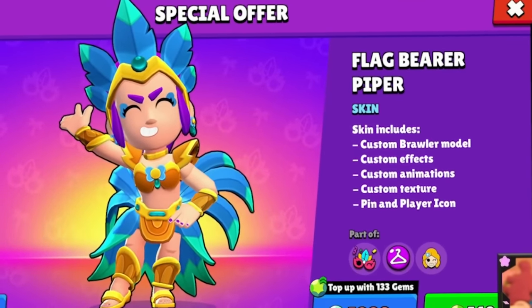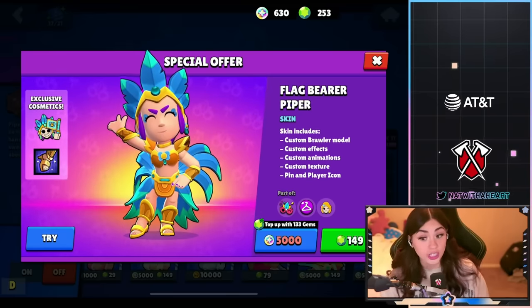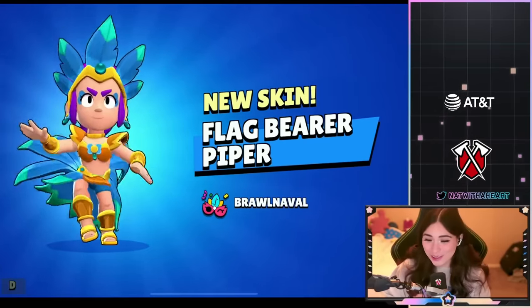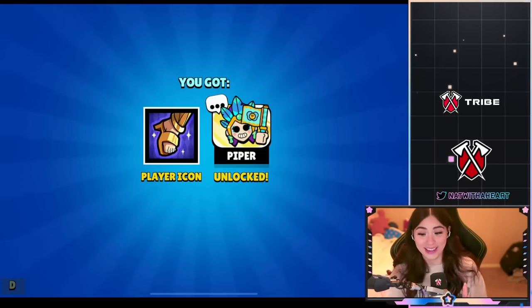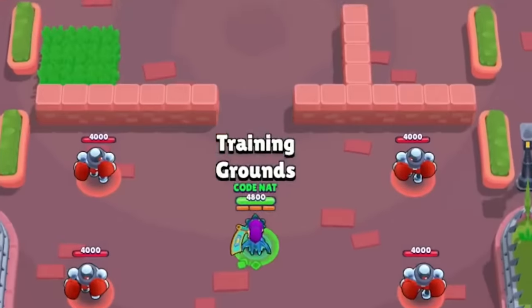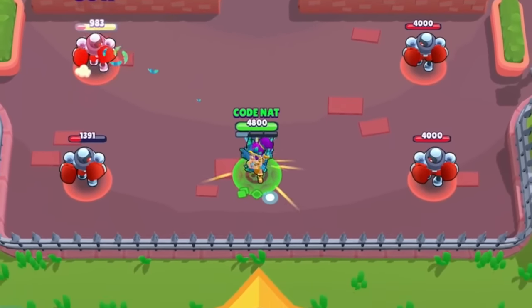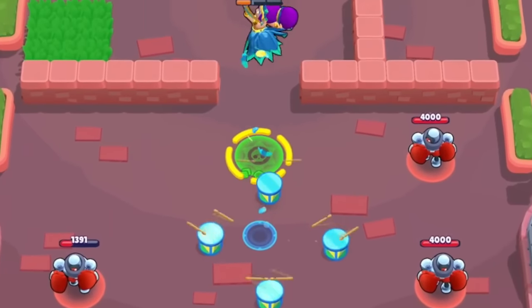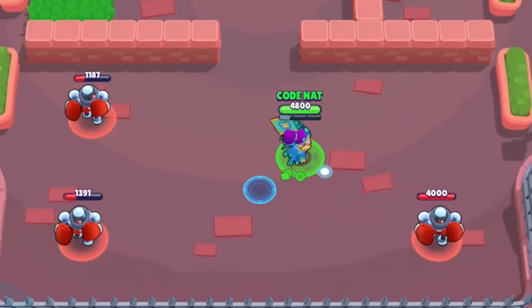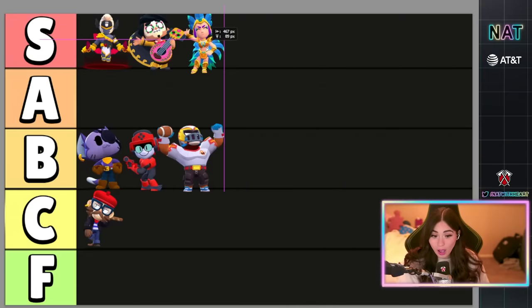Flag Bear Piper — this skin is absolutely beautiful. Piper is absolutely amazing. I love all the skins they have for her, she has so many good skins. It's going to be 5,000 bling or 149 gems. Look at her dance — she's so beautiful. It comes with this player icon, which is insane, and this pin. The shots are like little birds that change color — I love that. Let's see the super — she spins around. This is such a beautiful skin. I love the colors, the hair, the player icon. Definitely S tier.